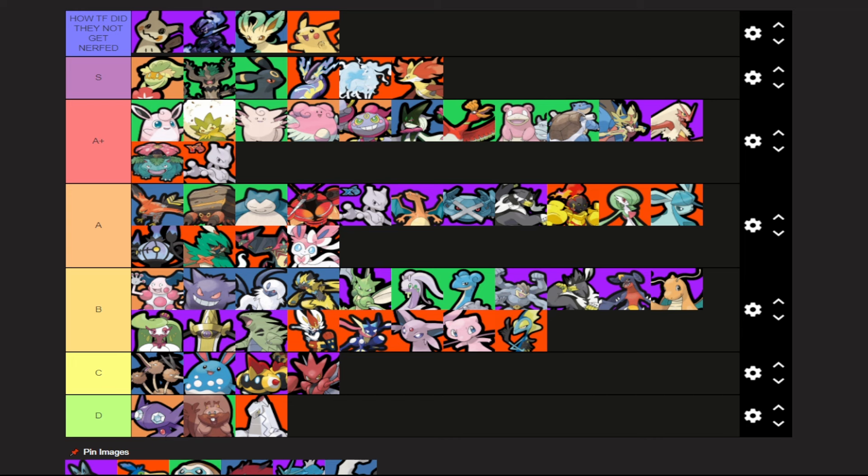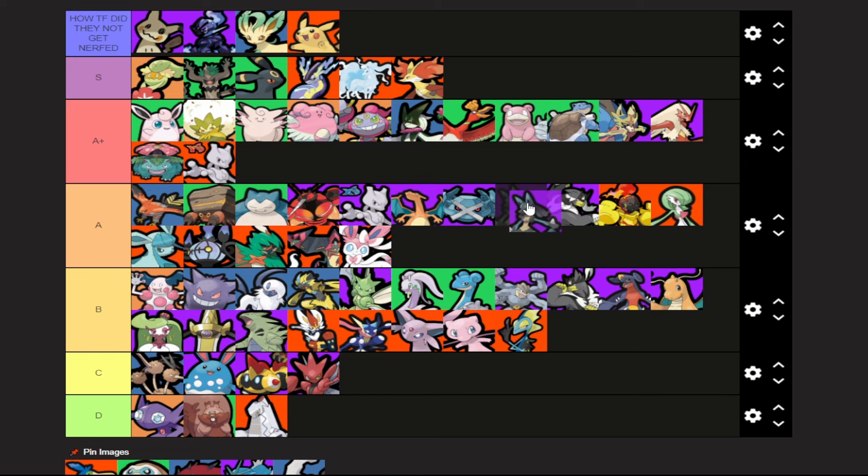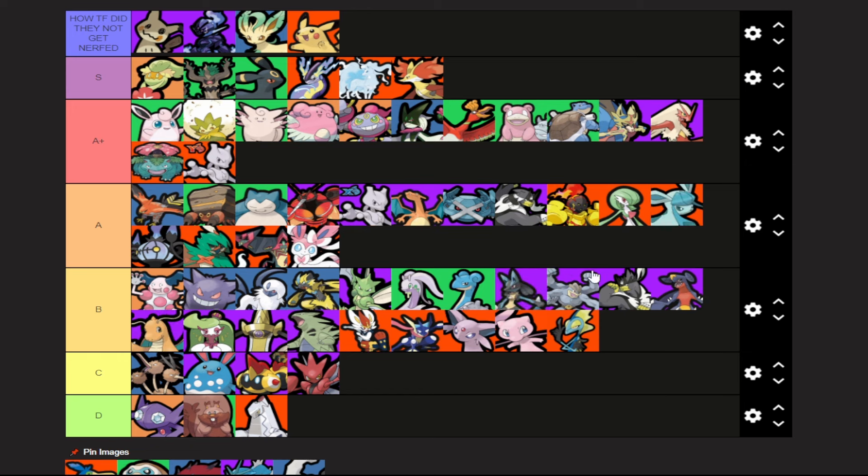Lucario — this is a pretty relevant change. They buffed Extreme Speed from a nine-second cooldown to a seven-and-a-half-second cooldown. It's staying in B tier. If you miss your Extreme Speed you get it back a little bit sooner — that's fine, but it's still a seven-and-a-half-second cooldown. It doesn't really change a whole lot. It's a nice quality of life buff, but not really much outside of that.